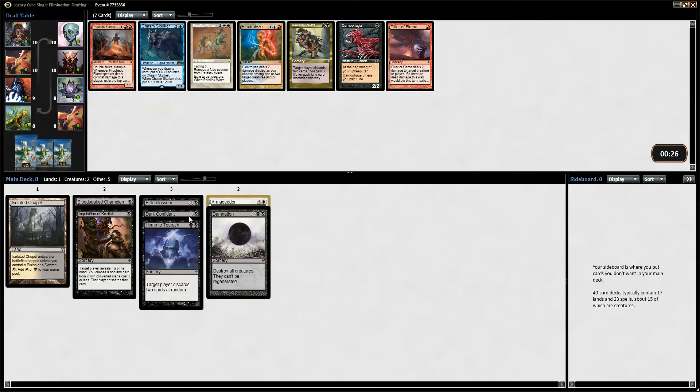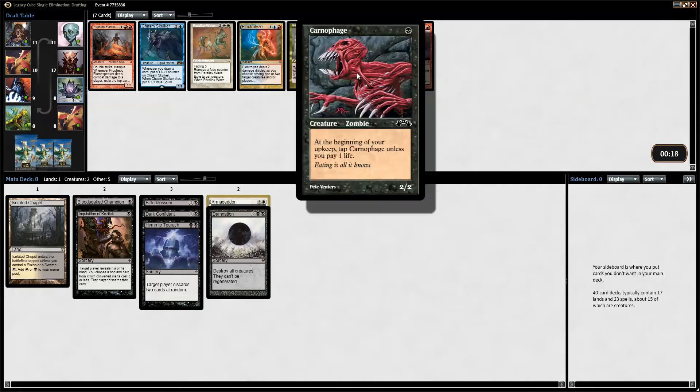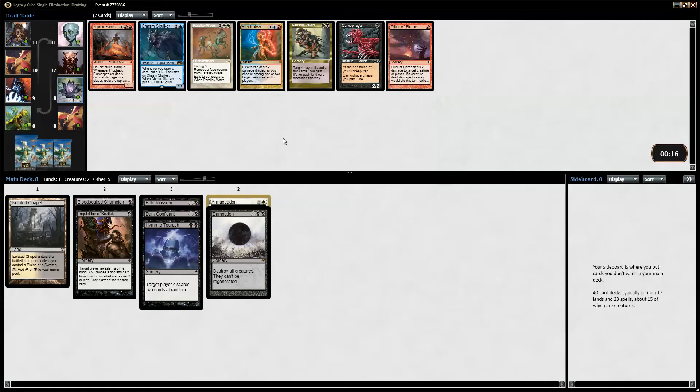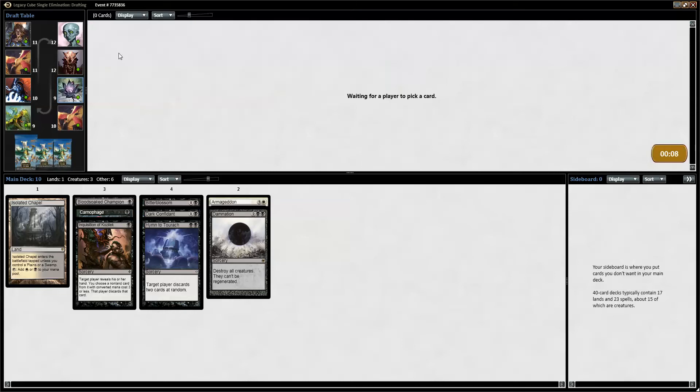Even though Dark Confidant is very good, I'm not sure I will play him. But we can have another Human effect if we want to, or a Carnophage. I think I'll pick the Carnophage. So Sinkhole and Night Vale Spectre — which one do I want? Destroy lands — with Armageddon it's pretty good, it's pretty good overall. Will I miss the Night Vale Spectre? Probably not. I'll pick the Sinkhole.